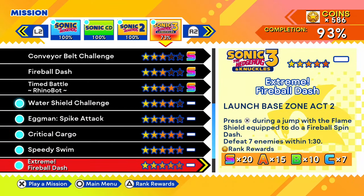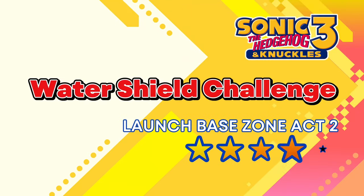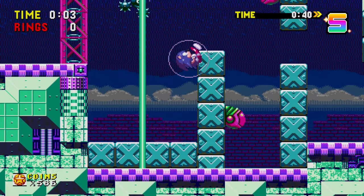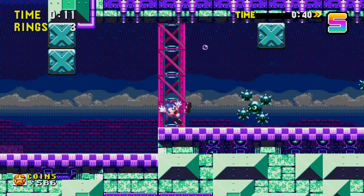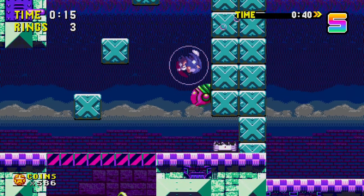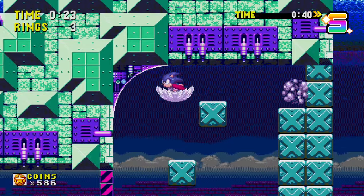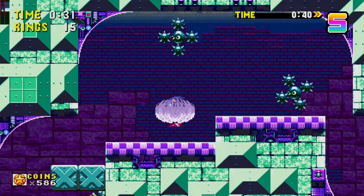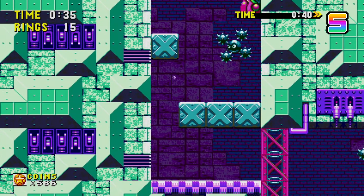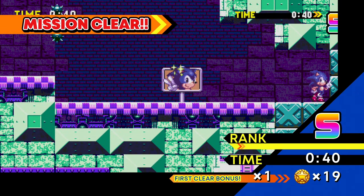We're more than halfway through. We have the Water Shield Challenge next — Launch Base Zone Act 2. Use X with a water shield and bounce your way to the goal without taking a breath. I don't know if there'll even be any air bubbles to get, but I'll just try to zoom through this as fast as I can. I can't damage them like that — good to know. I need to get up this way. We didn't get hit — so it's definitely good. The level's over — that was actually surprisingly easy.